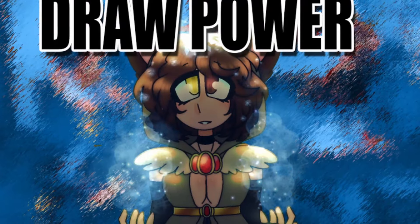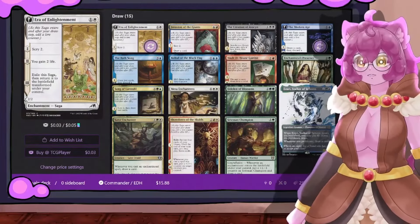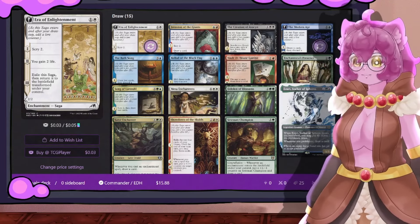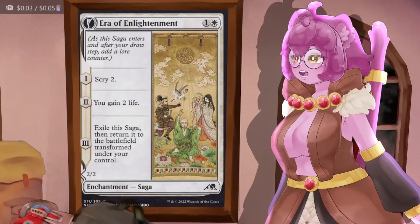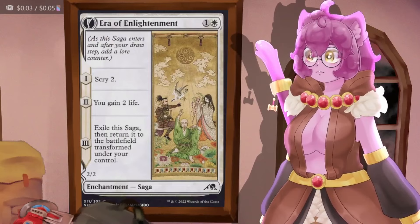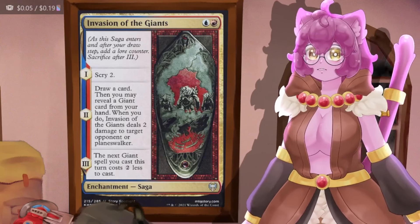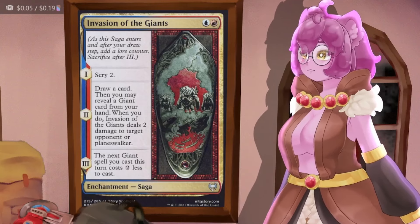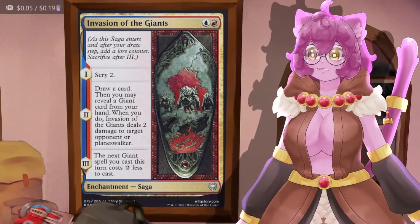Now let's talk about drawing cards. This is an enchantress deck, so we have lots of draw from dropping enchantments on the board, but we also have sagas that let us sift through our deck. Beginning with Era of Enlightenment — when we drop it, it scries two, gains us two life, then exiles and flips into a little 2/2 first striker. It's just here for the scry. Then Invasion of Giants scries as well and draws a card. We don't have giants — we just want the draw, and we can keep resetting this to keep scrying.